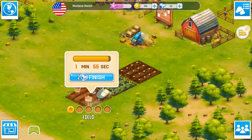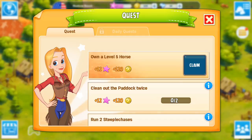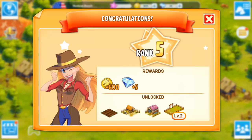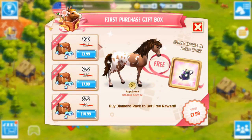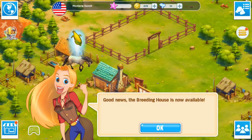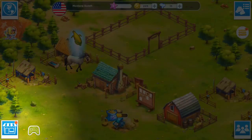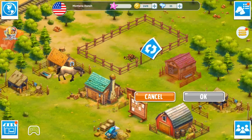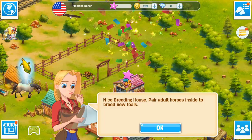I don't have that many diamonds so I think I'll save them for now. We've made it to level five so I think we can do a lot more things now. Breeding horses — you unlocked the breeding house! Good news, the breeding house is now available. I'd put it there — there we are, nice breeding house.